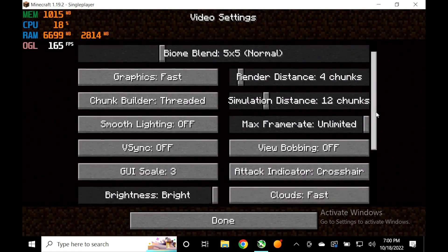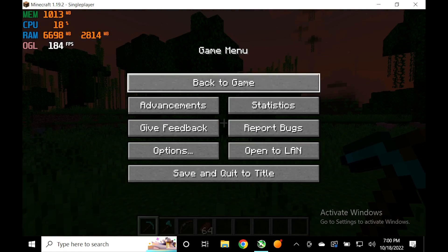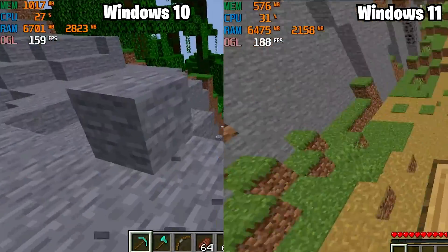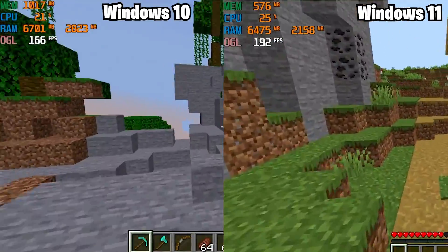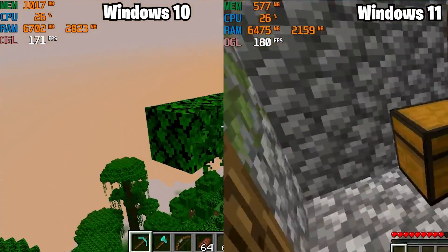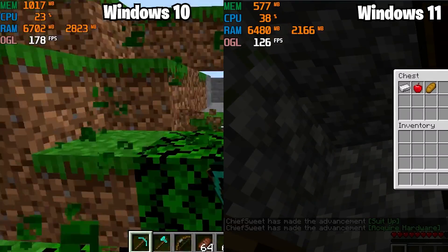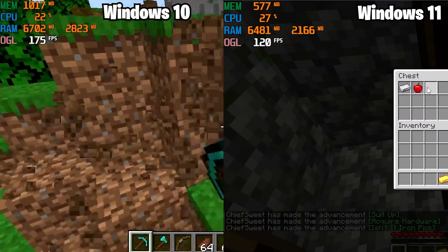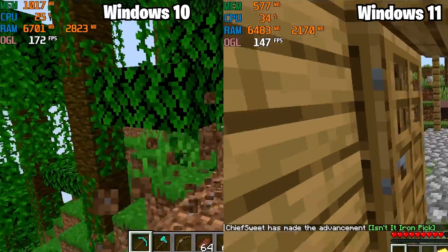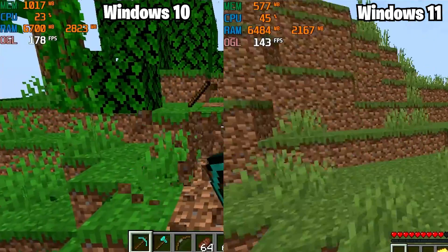The next game is Minecraft Java Edition at the same settings on both systems. Despite FPS fluctuations, both played identically. However, on Windows 11, Minecraft felt a little stuttery — especially above ground and in the open. Underground both games played wonderfully, but above ground the FPS fluctuations on Windows 11 were significant, with high FPS drops that made it feel more stuttery than Windows 10.